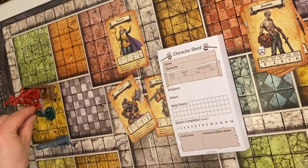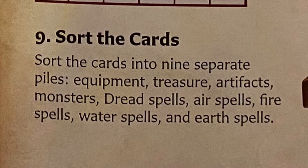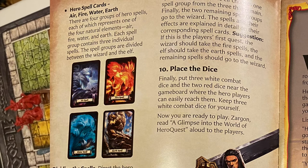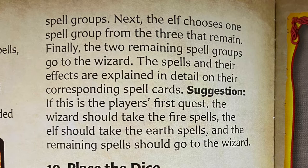Number eight: study the quest map and place the pieces in the starting room. Do not put out any traps or secret doors; do not reveal treasure at this time. Sort the cards into separate piles: equipment, treasure, artifact, dead monsters. There are four kinds of spell: Air, Fire, Water, and Earth. Dividing the spells: direct the hero players to divide the hero spells. The wizard chooses first — he chooses one of the four groups. Next the elf chooses one spell group from the three remaining. Finally, the two remaining spell groups go to the wizard, so the wizard will have three spell groups total and the elf will only get one.